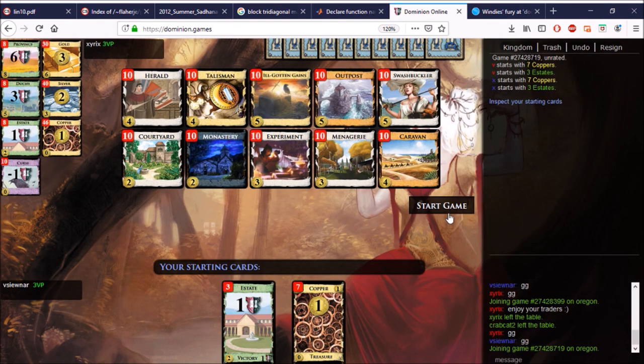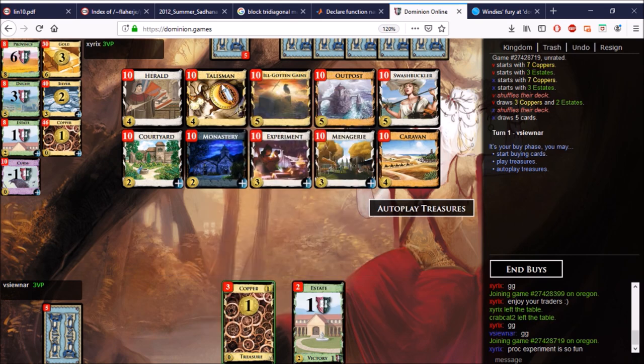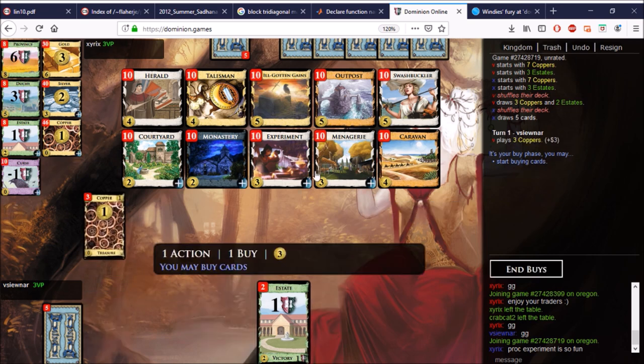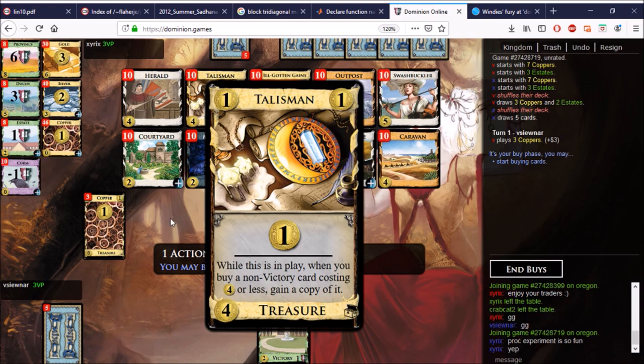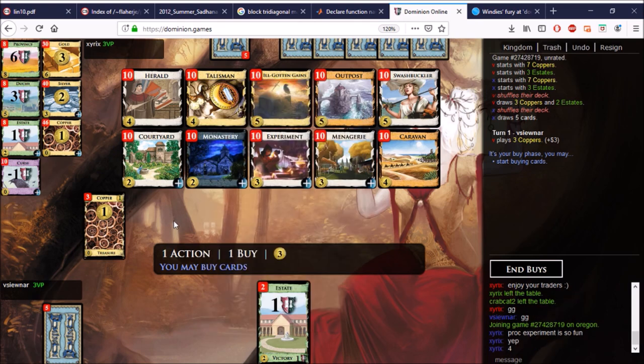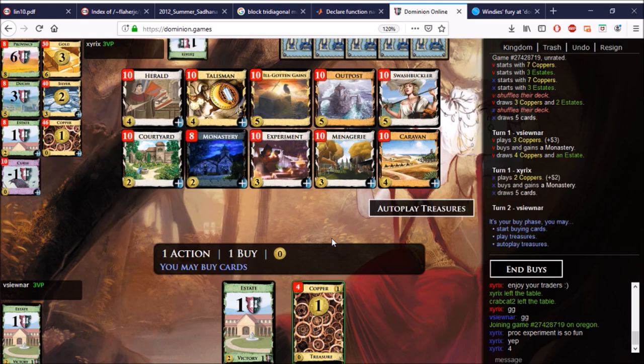I wasn't really sure what I was doing, but sure — okay, cool. Check it out: we have Monastery, which again likes the double gain of Experiment. Talisman also — hold up, Talisman gets you four Experiments! Is that right? Oh yeah, four Experiments — wow, those are a lot of Experiments. That's pretty cool. So we need the Monastery to fight Ill-Gotten Gains and also just for trashing in general.